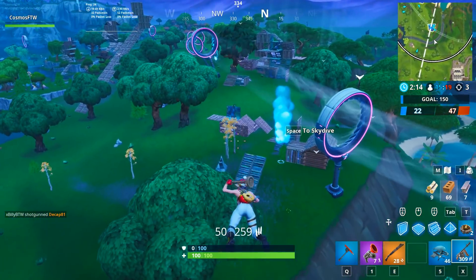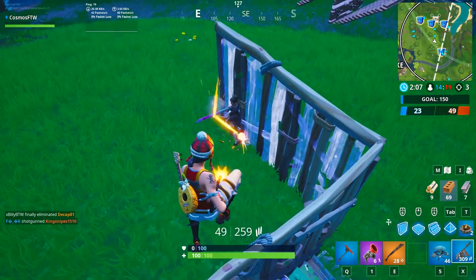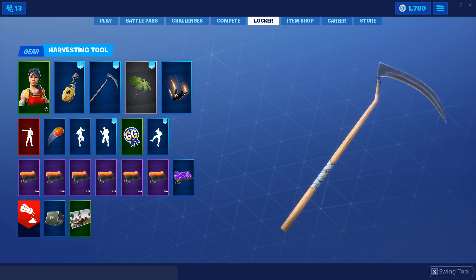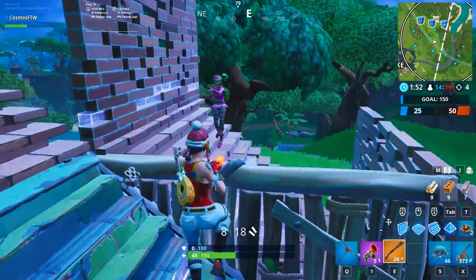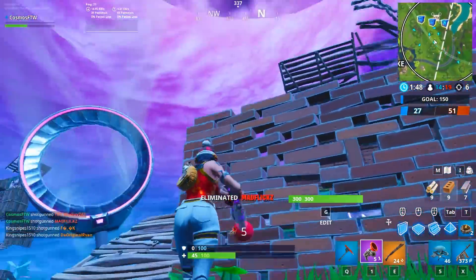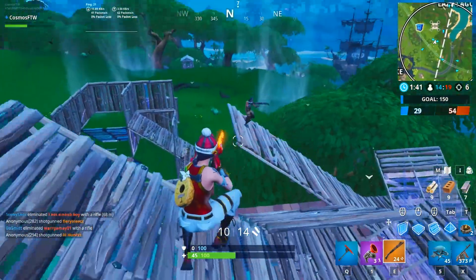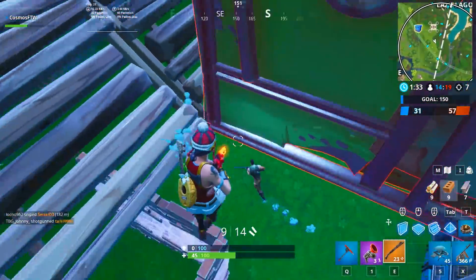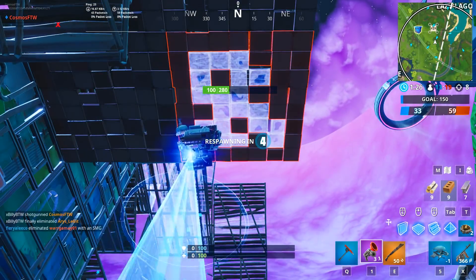Next up is the Reaper Axe — kind of like the Candy Axe, it was a really rare pickaxe until it re-released last Halloween. It's very clean and great-looking — probably the original OG tryhard pickaxe. People went crazy about the Reaper Axe. Even though it returned, just like the soccer skins, it's still really tryhard — if not even more tryhard than before. It's been one of the most tryhard pickaxes in the game since probably the start of last year, and it definitely had to be added to the list.